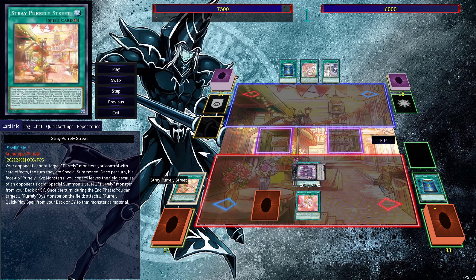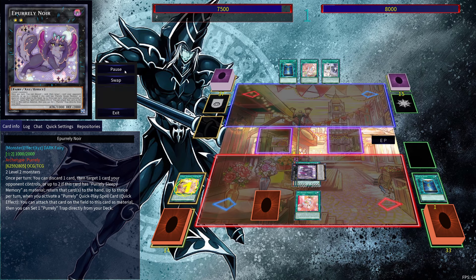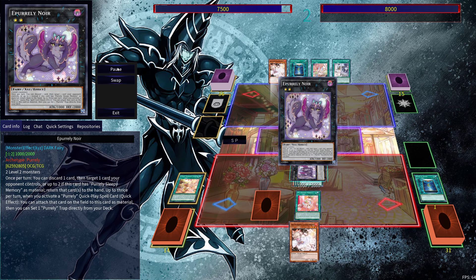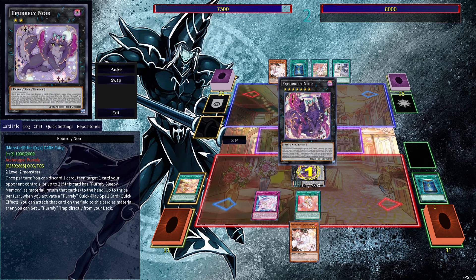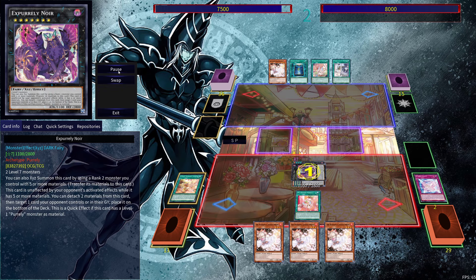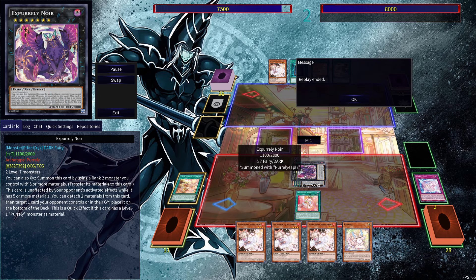Then during the end phase, we're going to use Straight Pearly Street in order to attach another copy of Sleepy Memory onto this card. Then during the standby phase, we're going to be able to draw the two cards as we did before, and use Pearly Leap to get ourselves the ex-Pearlly Noir. Draw once again the other two cards. And here we end off with an ex-Pearlly Noir that is able to detach two materials to target one card your opponent controls and place it on the bottom of the deck, which is pretty cool as a form of removal.